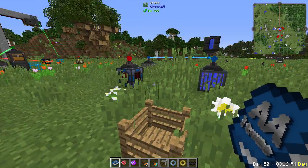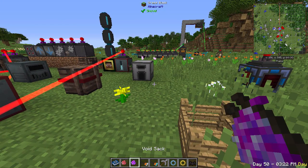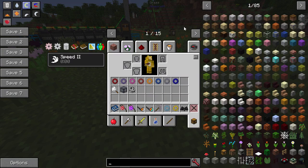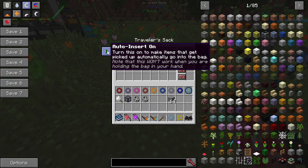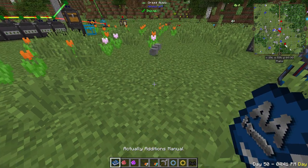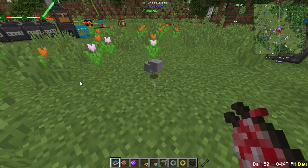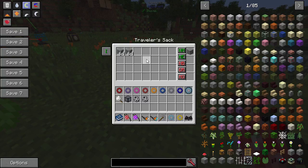Actually Additions has great utility items. The traveler sack picks items up off the ground automatically: whitelist items and enable auto-insert, and as long as you're not holding the sack, picked-up items go straight into the bag instead of your inventory. It also works with the item filter for broader pickup rules. Shift-right-click an inventory to dump the sack's contents.